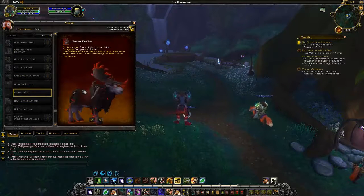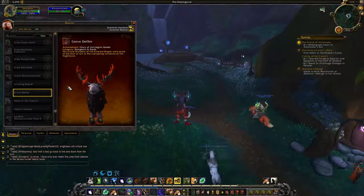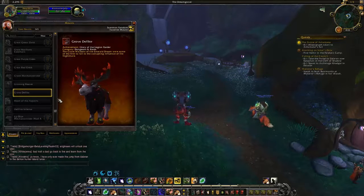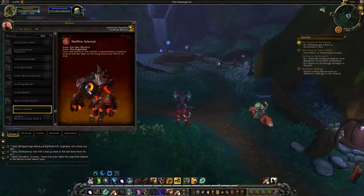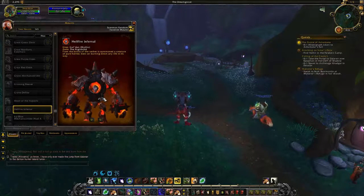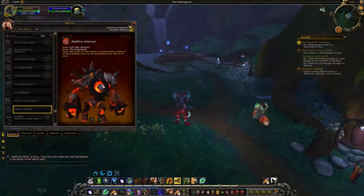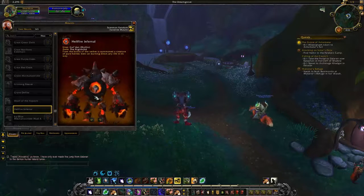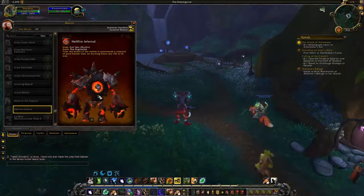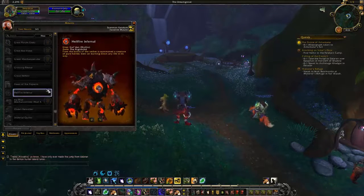The Grating Reaver is just a store one, but here we have the Grove Defiler, which reminds me a lot of the Dark Malfurion skin in Heroes of the Storm. It is from the Glory of the Legion Raider for dungeons and raids, so this one should be fairly accessible to people. Then we have the Hellfire Infernal, which is gold for mythic mode — just trading the green for a blood-lava red color. That straight fire is awesome. For a mythic mode mount, they made this really worth it. I would be proud to own a mount that looks like that.